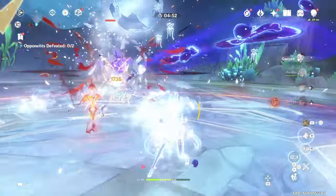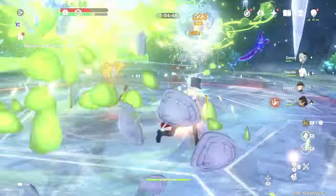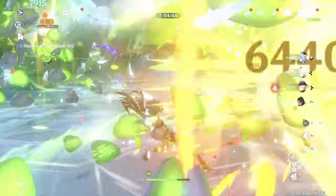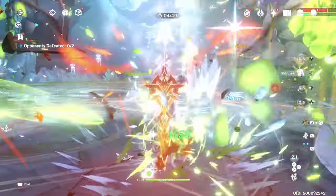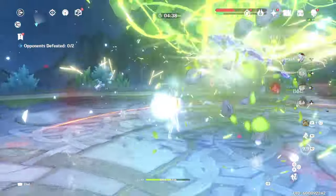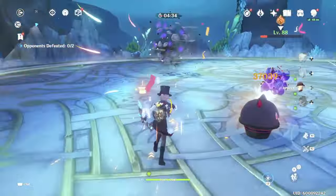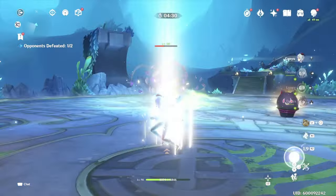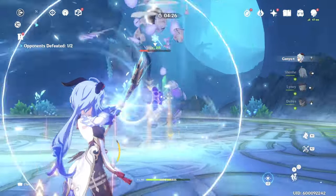For artifacts, Marechaussee Hunter is going to be his best-in-slot on paper because of all his HP fluctuations, especially if paired with Furina. But a two-piece pyro, two-piece attack percent — like Gladiator's — with the best substats will also be really good on him. I don't think he's going to be super complicated to build; it's pretty straightforward.